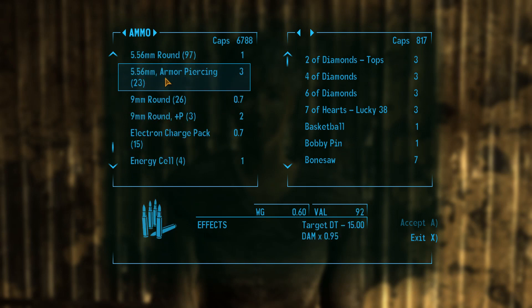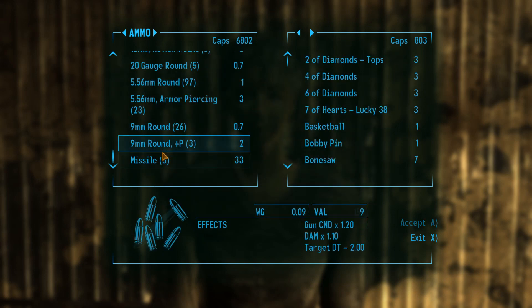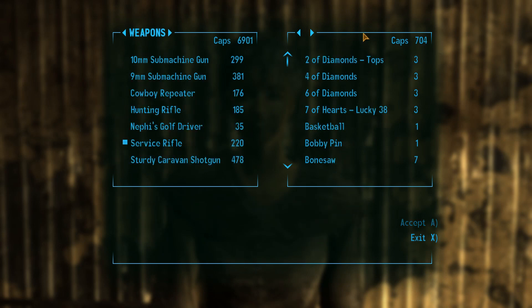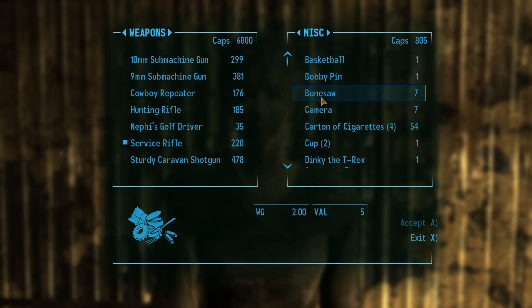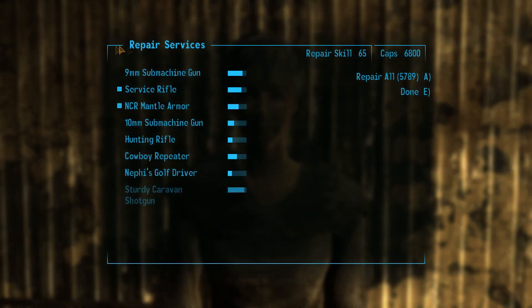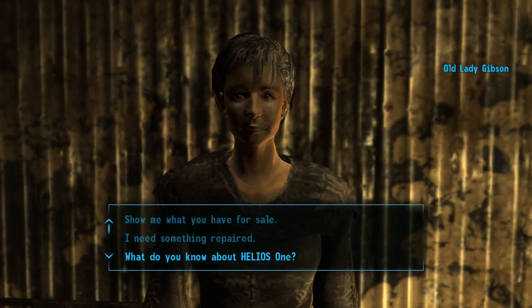She doesn't have a very big amount of supplies, so she's not a great vendor, but you can always use her to sell items on a run like that. Does she have anything I can actually make use of? She has a Stimpak. That's the eternal struggle of this game — not enough Stimpaks. Let's go ahead and repair her hunting rifle, and that'll do it.